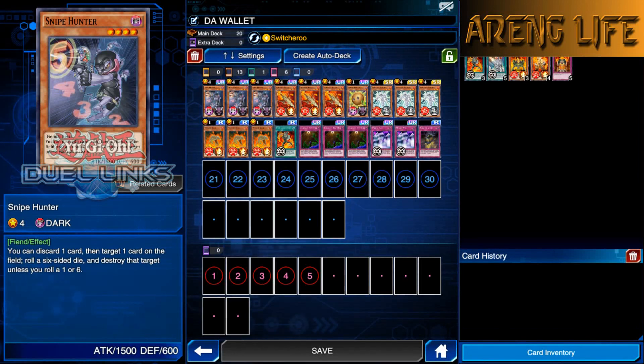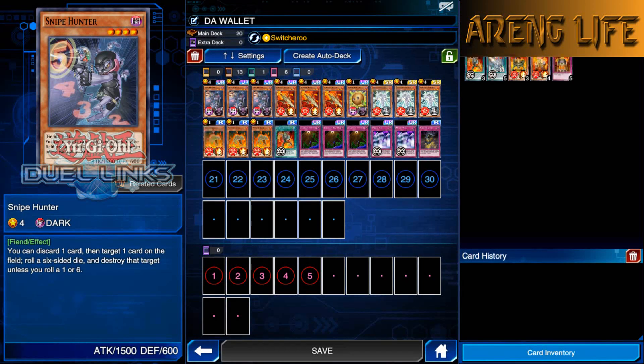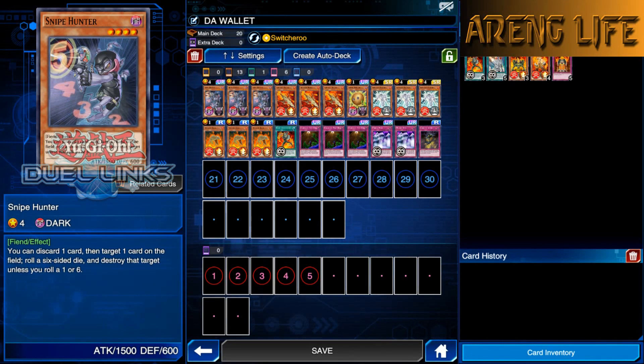Let's talk about the deck. First we got Snipe Hunter at three — we're running three of pretty much everything. Snipe Hunter: you discard a card and get to destroy one of your opponent's cards. If it rolls on a one or six, that's a no-go. If it rolls on two, three, four, or five you're good. So you have a 66% chance of success, but I'll fail like five times in a row — I'll get a one five times in a row.